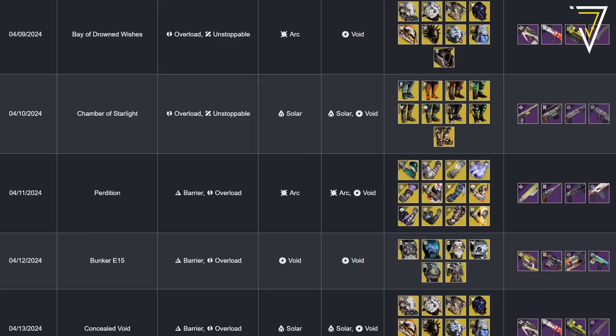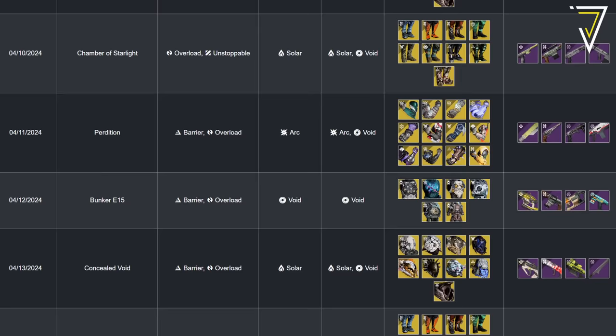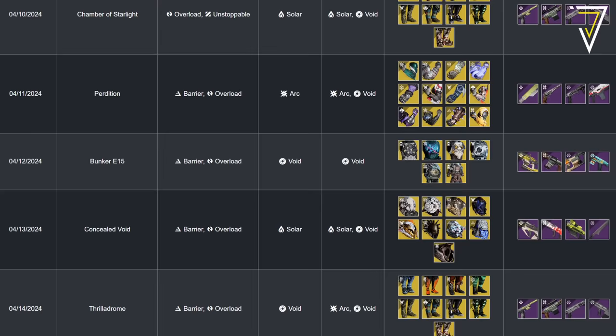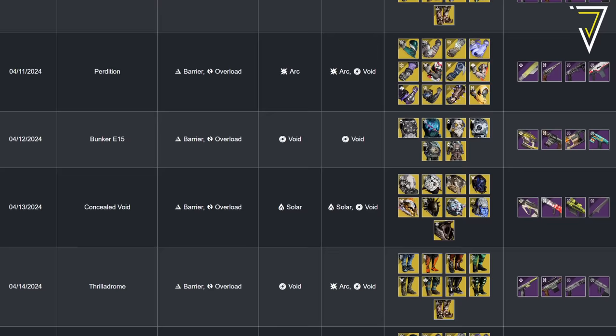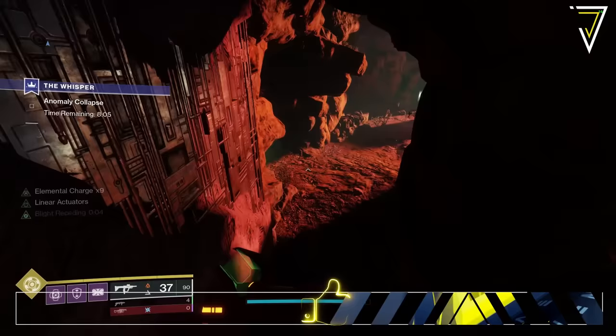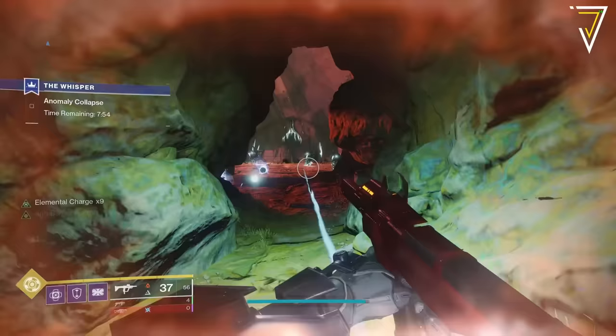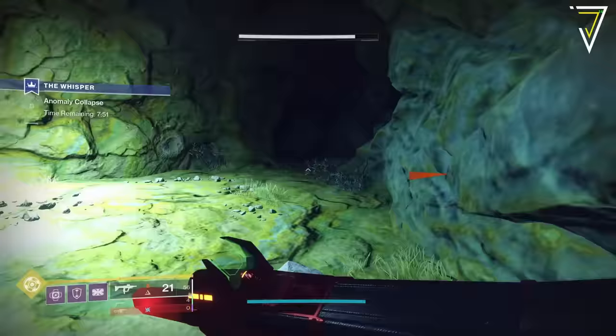Moving on to the lost sector calendar for week 20: the week kicks off in the Bay of Drowned Wishes offering exotic helmets. Wednesday brings the Chamber of Starlight for exotic boots. Thursday offers exotic gauntlets at the Bunker E15. Friday returns Trials alongside exotic chest pieces from the Concealed Void. Saturday at Concealed Void offers exotic helmets. Sunday, the Thrilladrome offers exotic boots, and the week rounds out at the Guided Precept offering exotic gauntlets. Plan your week accordingly, and check the Today in Destiny link in the description.